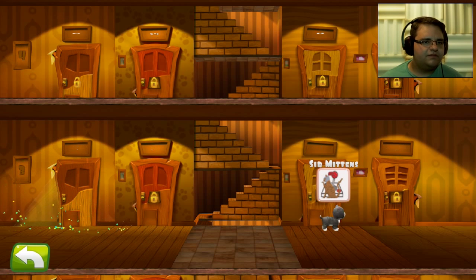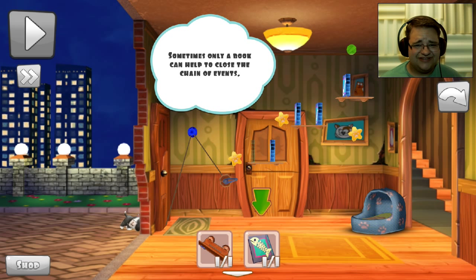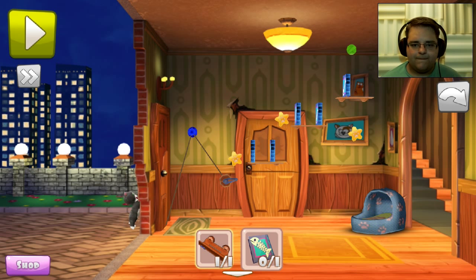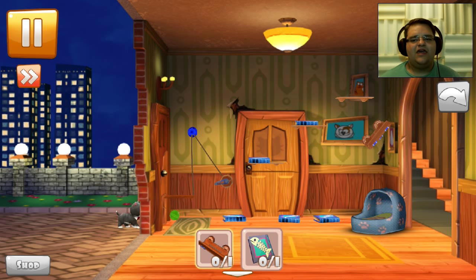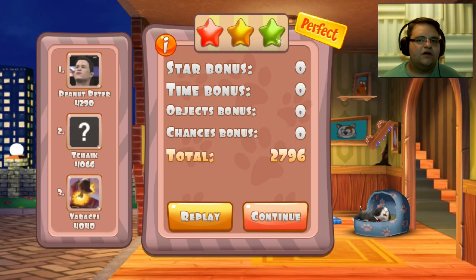Oh snap! Going up a floor. Level nine. Sometimes only a book can help to cause the chain of events. So we're going to take that book and put it there. Boop. Oh wait, we need to get that. Like that, maybe? Let's try that. Yeah. Oh, there's awesome dominoes — boop boop boop boop. Boom. Yeah. We're learning now. This is great. I like this. Boom. Perfect. All right, let's get to the next one.